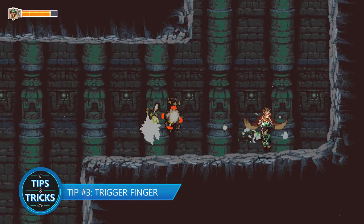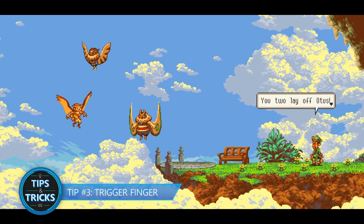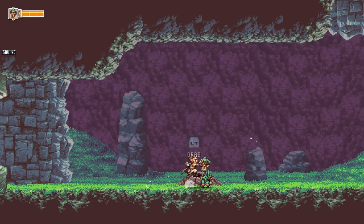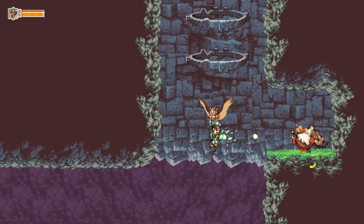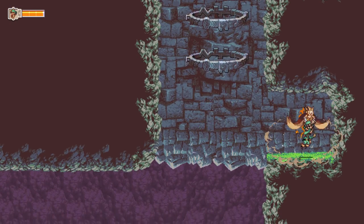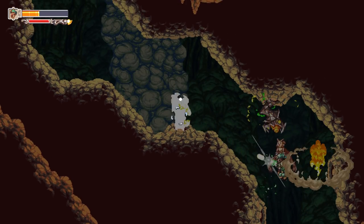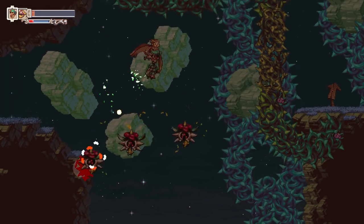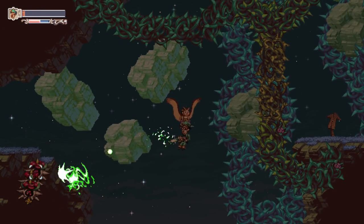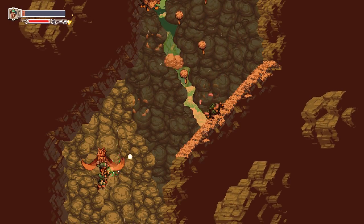Tip number three: Trigger Finger. Early on in the game, you'll meet Otis' best friend Getty. Getty wants to be as helpful as possible, allowing you to pick him up and utilize his blaster in a way reminiscent of twin-stick shooters. Holding down the trigger will cause Getty to shoot his weapon in three-round bursts. If you instead spam the trigger, Getty will shoot without interruption, maximizing your DPS and taking down enemies quickly. And trust us, you'll be needing that speedy trigger.